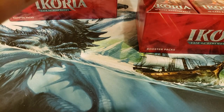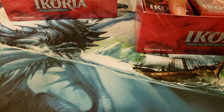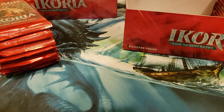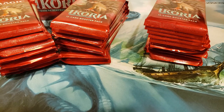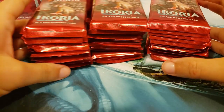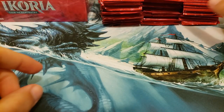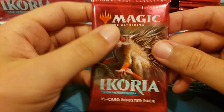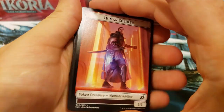You'll get two box toppers, and hopefully they're good. I'm adding a little incentive here: anyone that opens up a box topper of Baby Godzilla gets three bonus packs of Throne of Eldraine. So if you open a Baby Godzilla in your box topper, you get a few bonus packs. That'll go as long as supplies last.